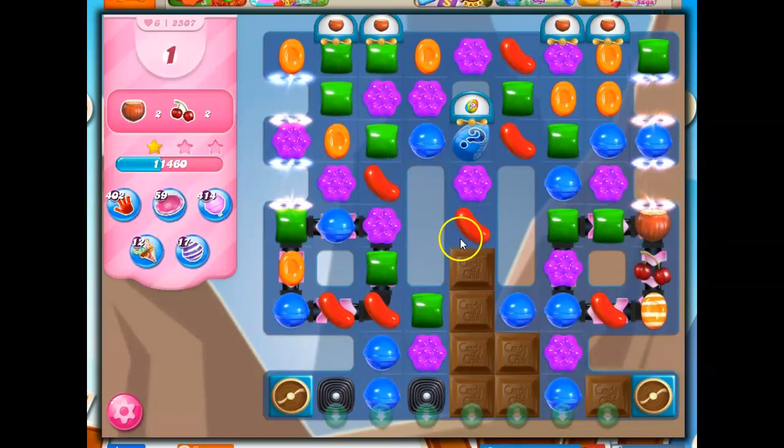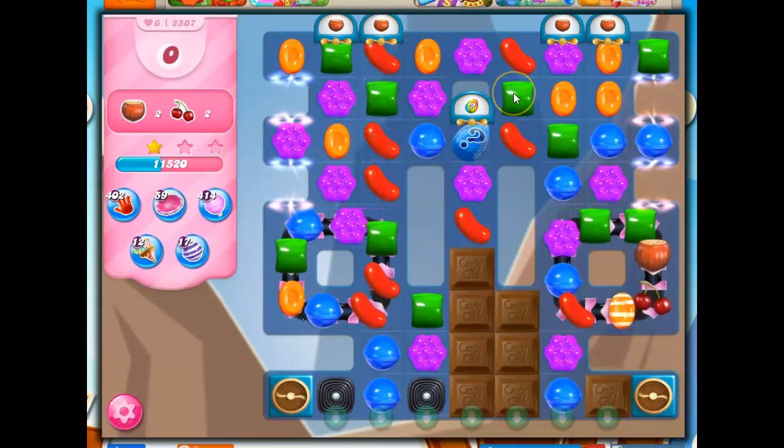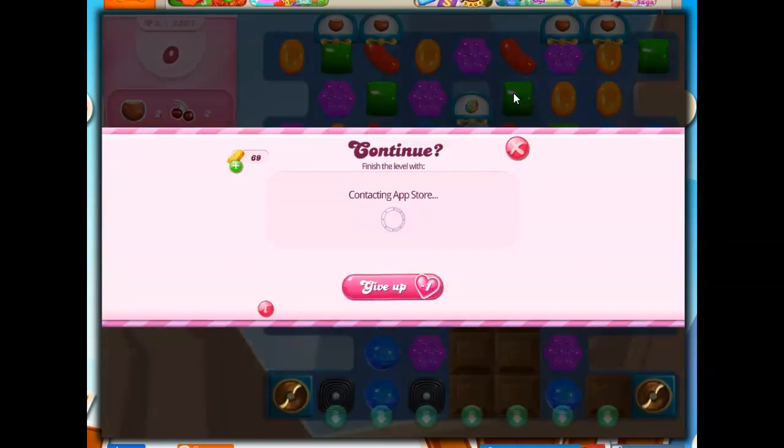So now I have to look at what my strategy is going to be moving forward. I'm going to pause the recording and come back. I think I'm going to work primarily on seeing if I can get these mystery candies going, and if I can get some lucky ones — maybe some color bombs and stripes instead of a whole bunch of chocolate. And the other thing I'm going to look for is maybe just sticking with one side of the board and trying to clear out those licorice twirls. I'll be right back and hopefully with some better luck.